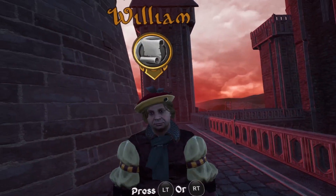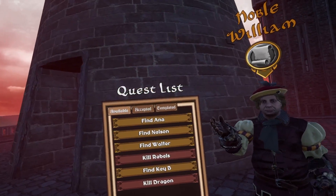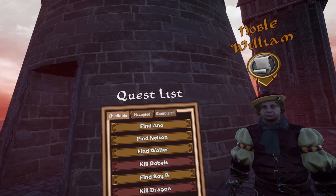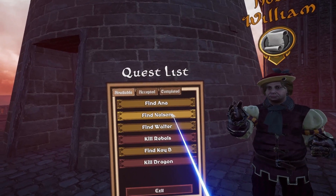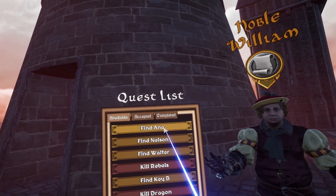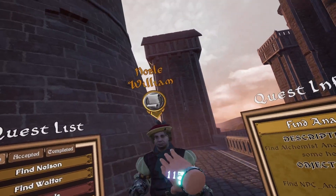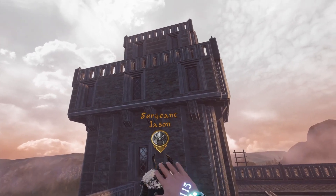There you are, my friend. You see that hat — it's not a very charming hat. Holy crap, you've got a lot of things for me to do! So there's the dragon we gotta kill — I think red means I'm not ready for him yet. Find Nelson, find Key B, find Anna. Well, we're gonna look for Anna — Alchemist Anna. I did believe I ran into an alchemist. That's not a very medieval name, Jason. Alright, so I gotta go back.